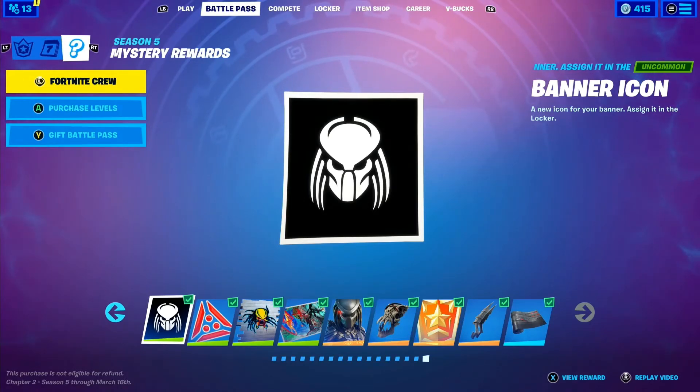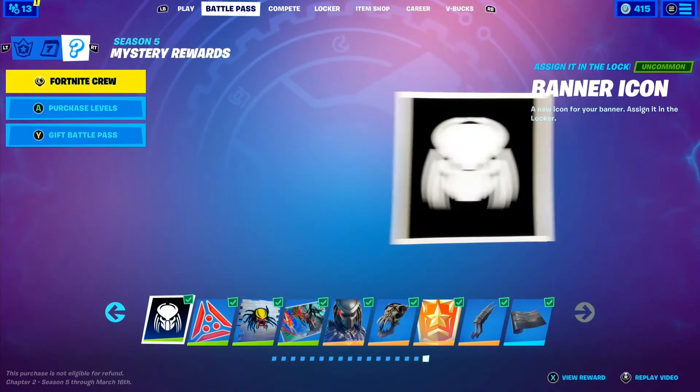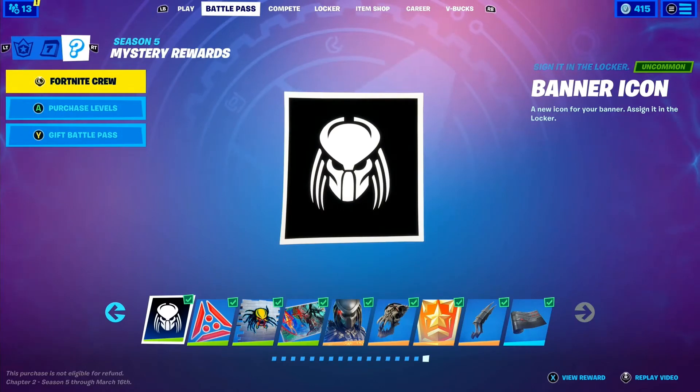For the first one — the banner icon — this one's pretty simple: just find the mysterious pod. It will be located in Stealthy Stronghold, by that little town area. I can't get you a map, but it's found near that town area. You'll notice a lot of these challenges revolve around Stealthy Stronghold, so if you drop there a lot, congratulations — you're going to get a lot of challenges done.